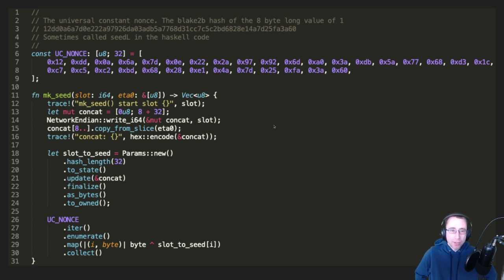Here's a look at the Rust code that does this calculation. We've got our universal constant nonce — that's the Blake2b hash of one. You'll see we concatenate the slot number with the ETA0, which is the epoch nonce, and then we get the slot-to-seed value. Then we go through the universal constant nonce, XORing each byte to give us the final seed value.